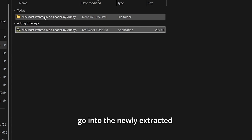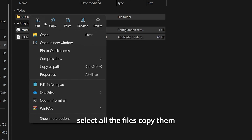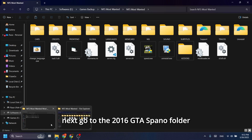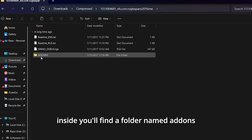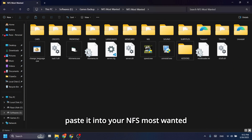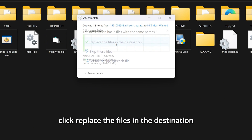Install the mods. Go into the newly extracted NFSMW Mod Loader folder. Select all the files, copy them, and paste them into your NFS Most Wanted installation folder. Next, go to the 2016 GTA Spano folder. Inside, you'll find a folder named Add-Ons. Copy the Add-Ons folder, paste it into your NFS Most Wanted installation folder, and when prompted, click Replace the files in the destination.